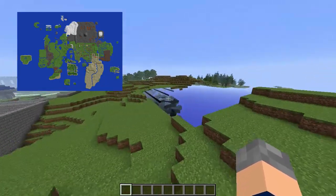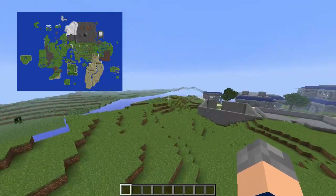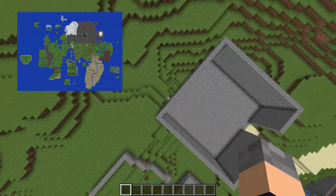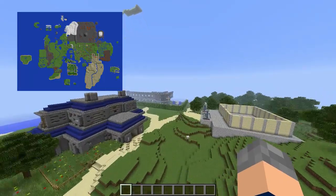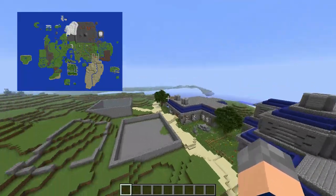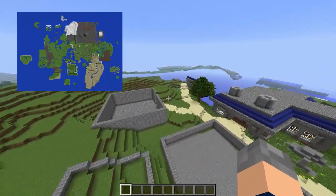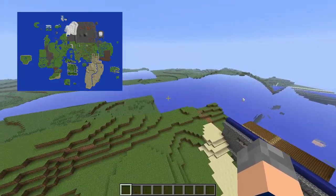Matt explains what he's done to kickstart the project again. The main thing that stopped them was the idea of scaling everything down — they'd done it before but now they're at uni and don't really have time. The scaling took hours upon hours to get right. However, when Matt discovered World Painter about six months ago, he realised you could merge existing worlds by importing them.